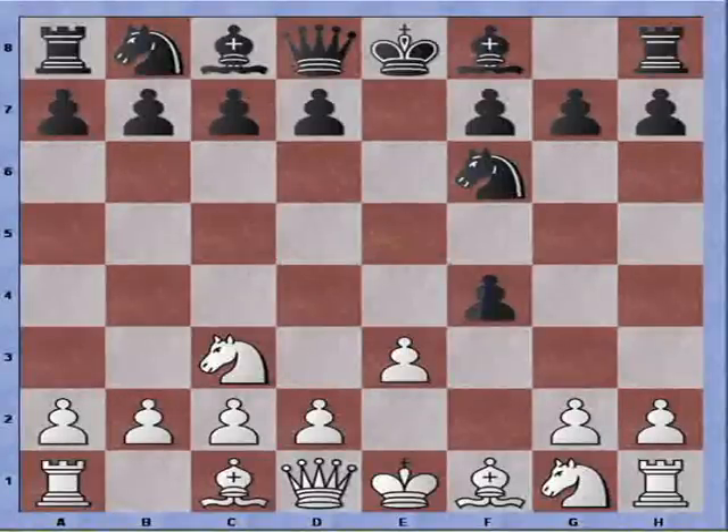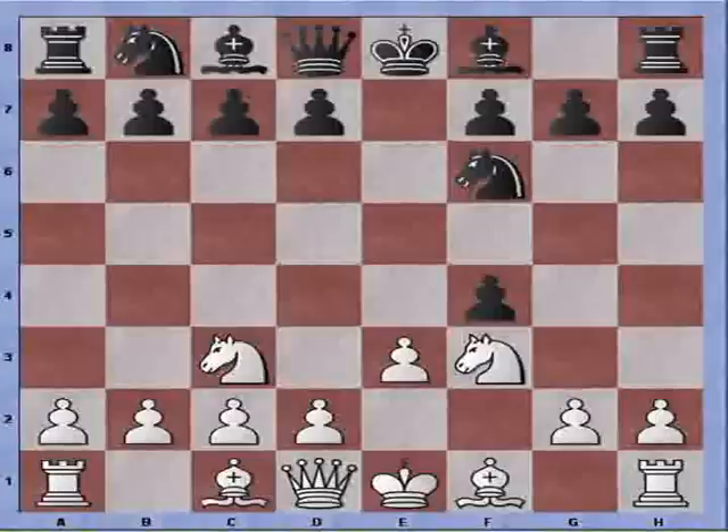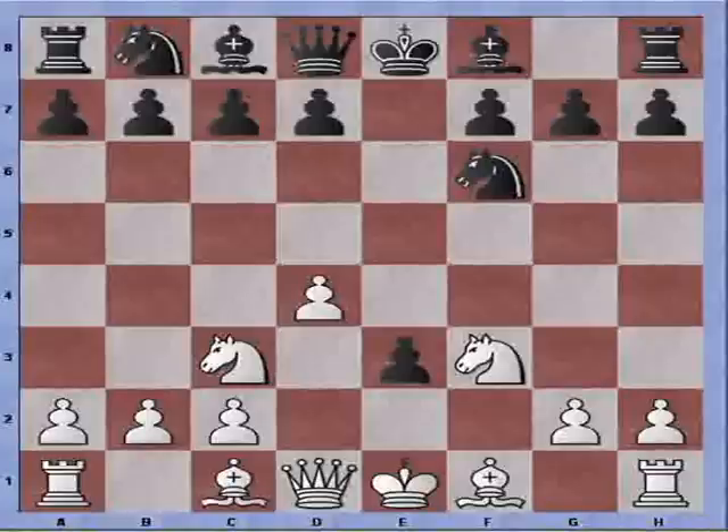Black takes the pawn. I develop Knight to F3. Black takes the second pawn. So I'm down two pawns for the moment and I can recapture one. And now I play the aggressive D4. We can see that this pawn cannot be protected, and I'm getting some control in the center with both Knights and one pawn. The downside of course is that I needed to sacrifice one pawn to do so.